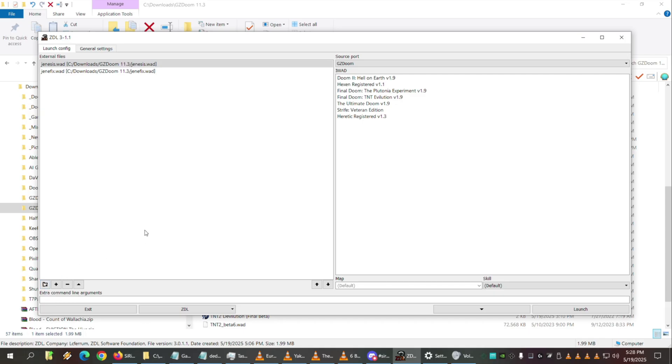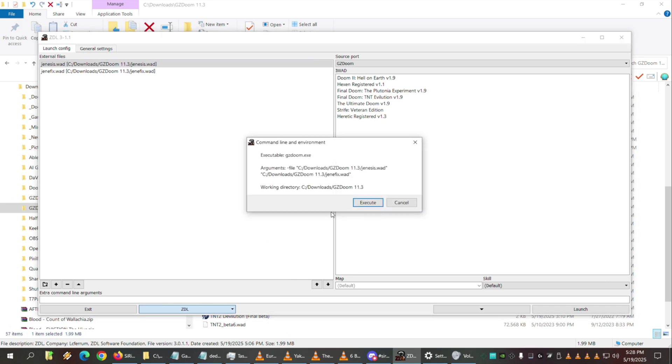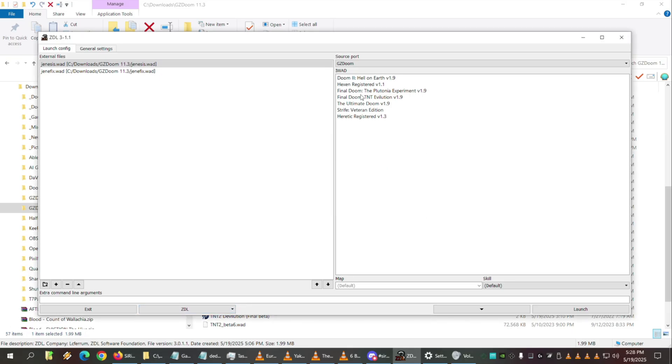I'll leave the folder option alone. Now I wonder — will it actually launch with all those, or do you have to highlight more than one? You can check by clicking the ZDL menu again and going to Actions > Show Command Line. It'll tell you exactly what it will be doing. It uses absolute paths — it does the full C: path instead of a relative path, which is a bit clunky, but you can see what it will do.